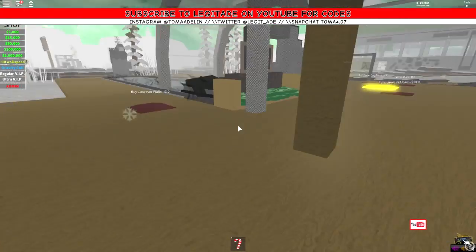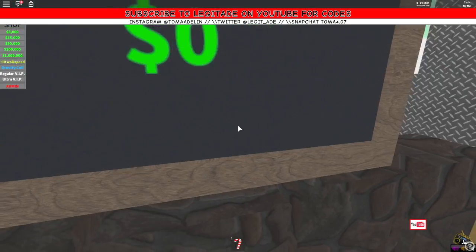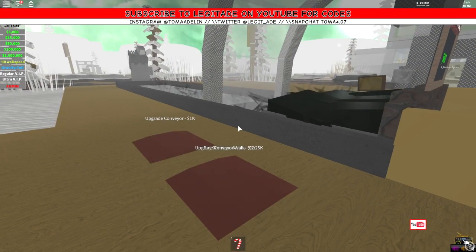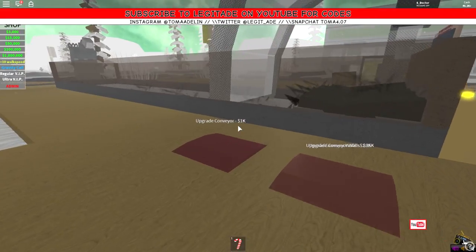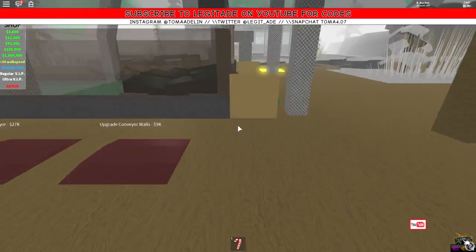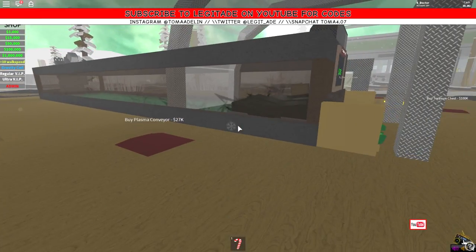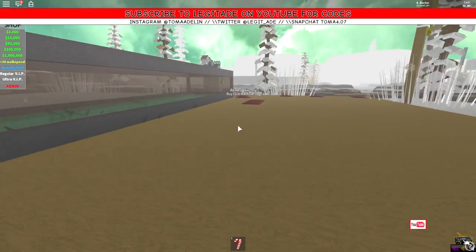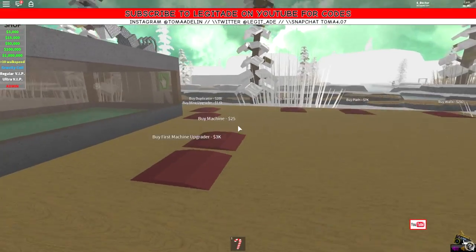There's some mining going on over the back here but we can't do that yet. How much money have we got? $48,000 — fantastic. I like conveyor walls. Let's upgrade the conveyor — faster conveyor, perfect. Let's just upgrade all the walls. There we go, the walls are fully upgraded. One bugbear is that things always fall out — you get blocks falling out and that's a pain.